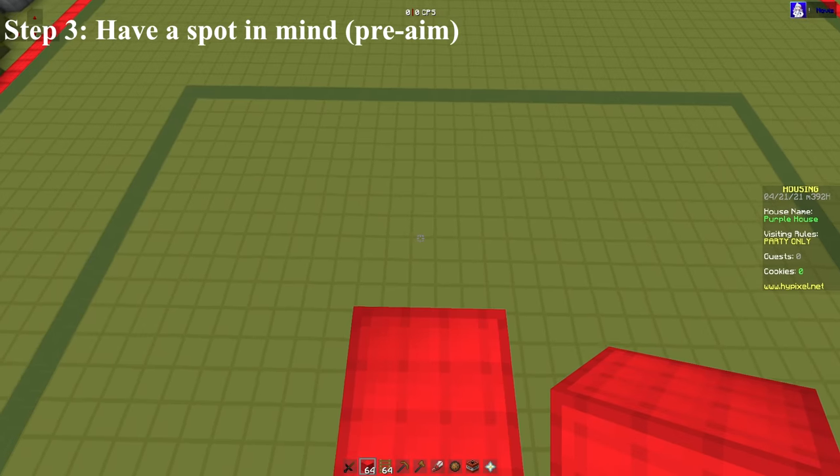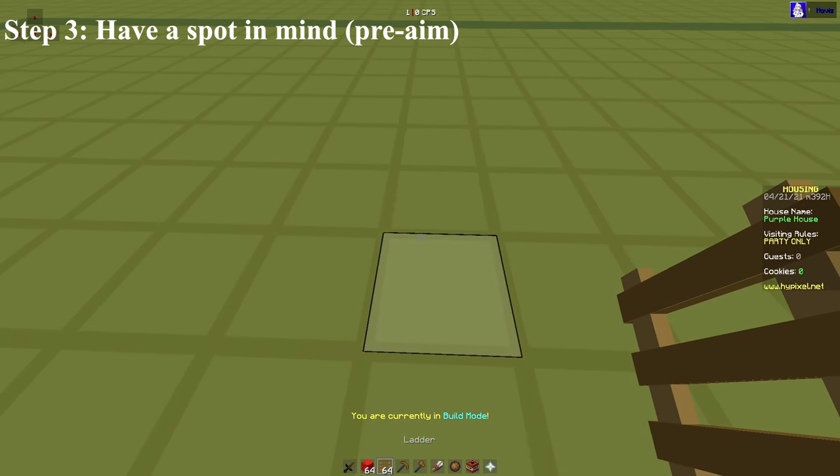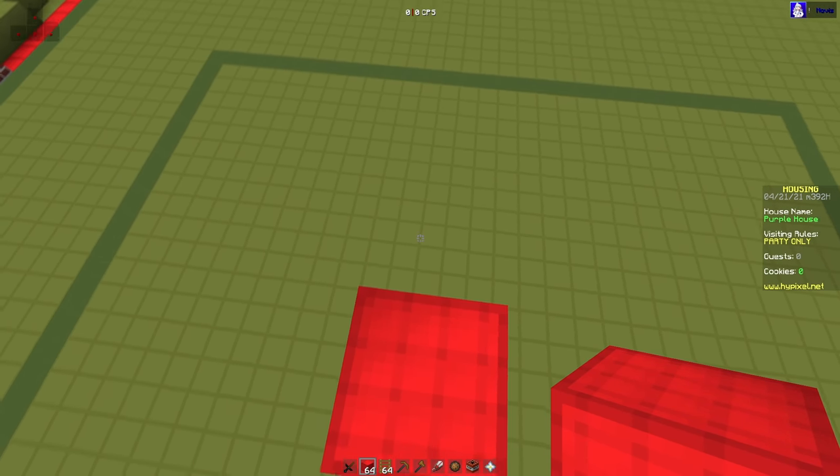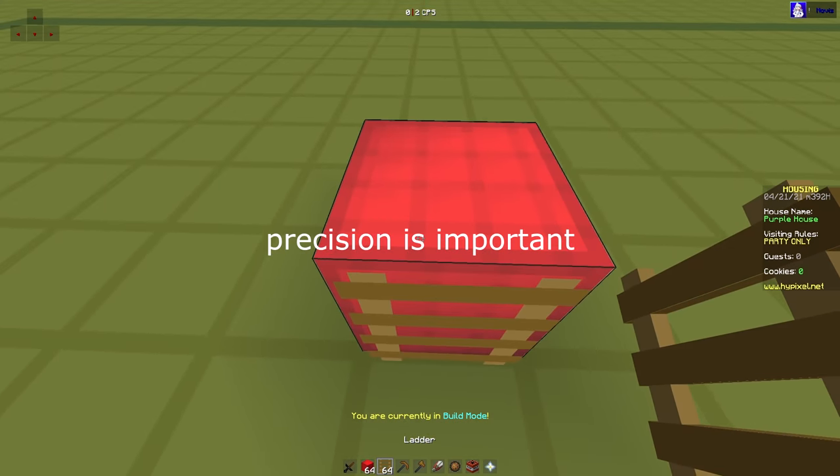The third step is to have a spot in mind where you're going to block ladder clutch. This is important because if you aren't pre-aiming this spot, you probably won't be able to complete your block ladder clutch. Precision is important.